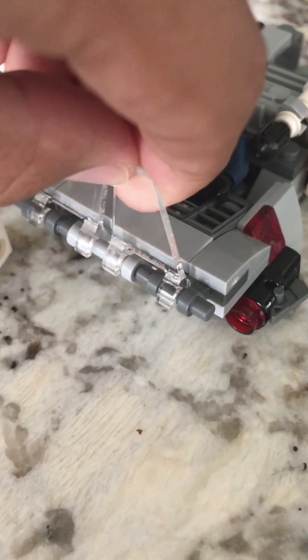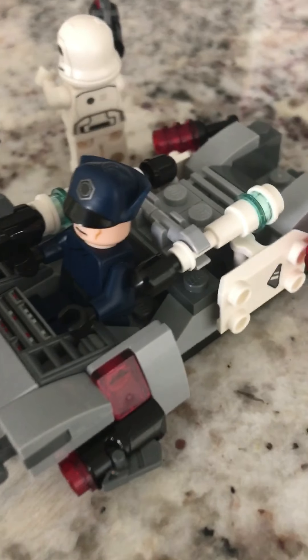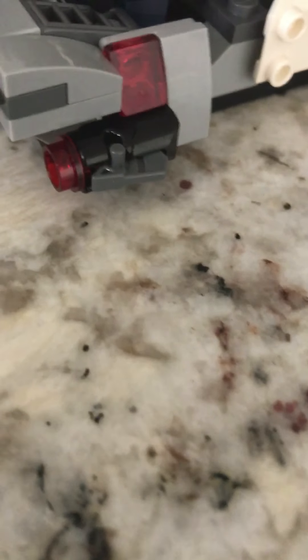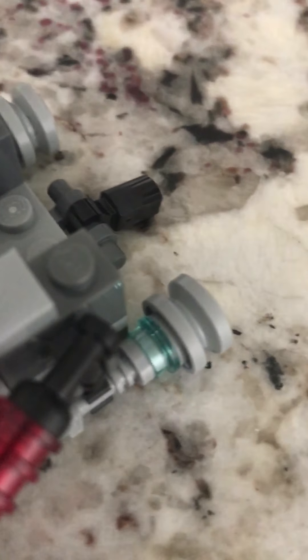So here they have two stormtroopers, one flametrooper, and one First Order officer. The First Order officer sits right here — those are the controls and he sits snug right there. There are guns right there, little cannons right there, and a gun holder where you can hold guns, and there are the engines.